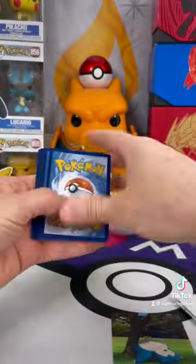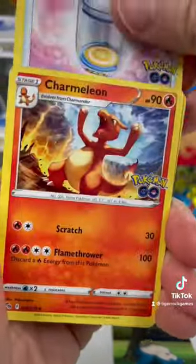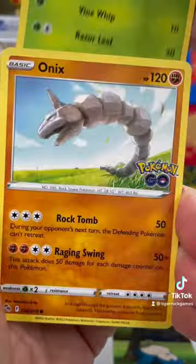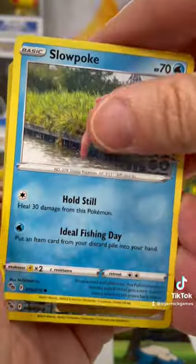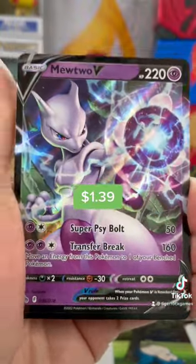Pack number one, let's see what you get. No energy in this pack, so let's flip that V-Star. For the hits, we've got a Blanche Reverse and a Mewtwo V. What a sick card.